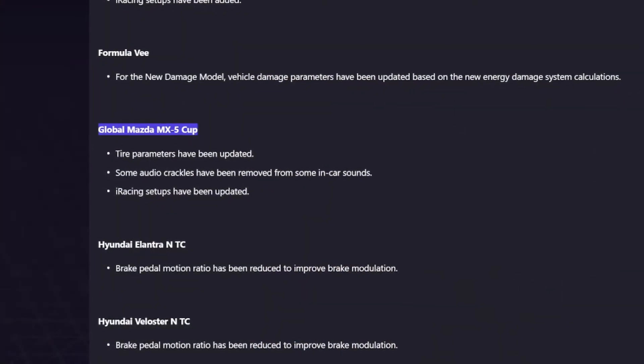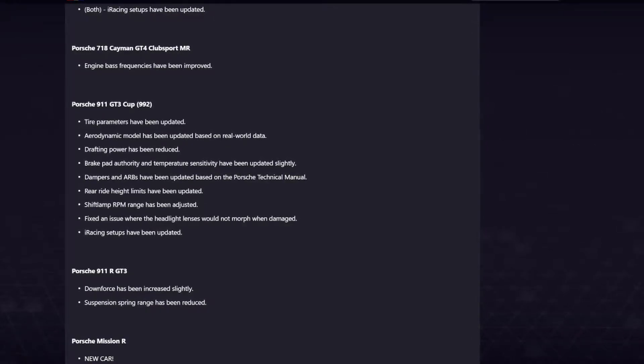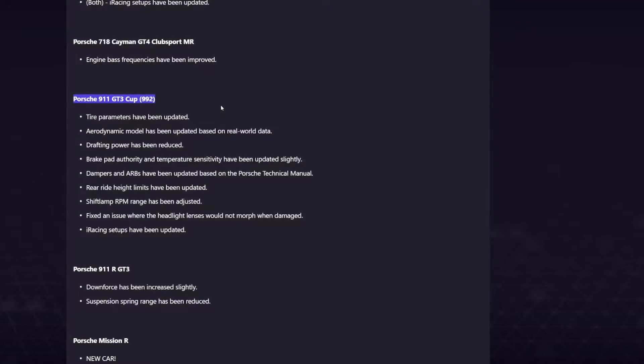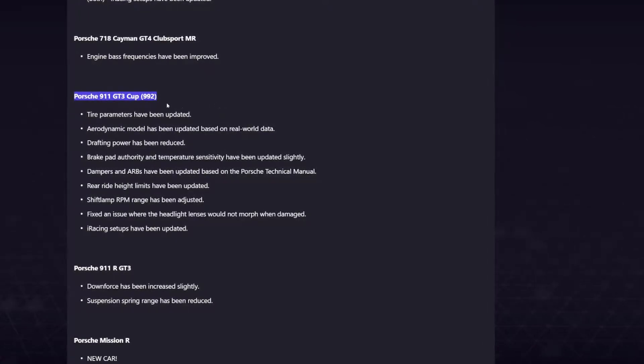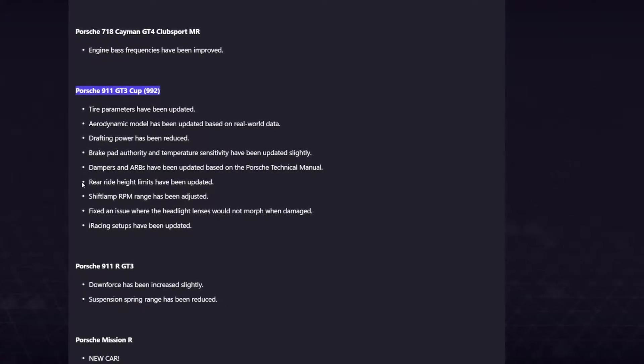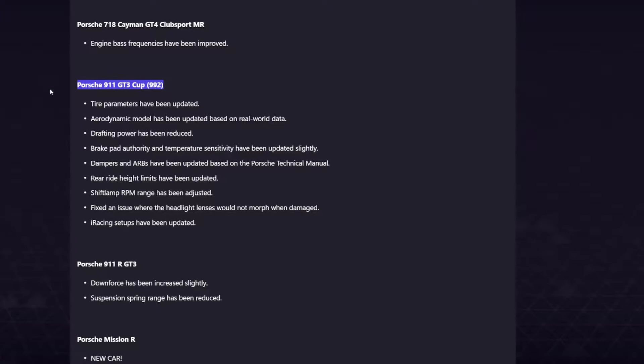Other individual car changes of note: the Mazda MX-5 cup car has had tire parameters updated. The Porsche cup car — the 992 — is seeing a lot of big updates as well: tire parameters updated, aerodynamic model updated, drafting power reduced, brake pad authority and temperature sensitivity updated slightly, updates to the dampers and ARBs, rear ride height limits updated.